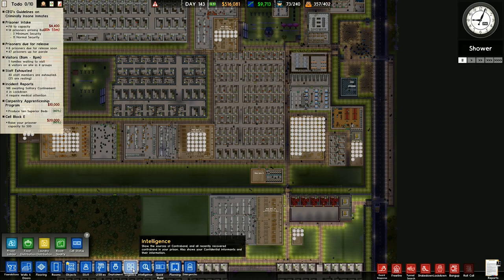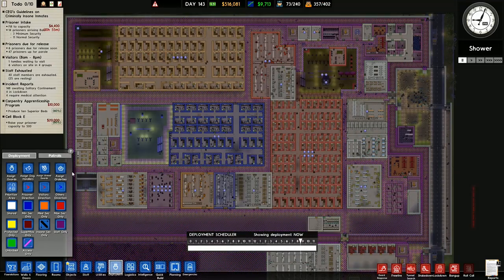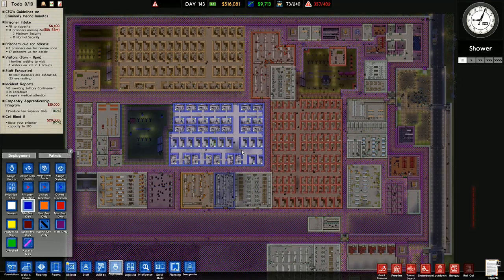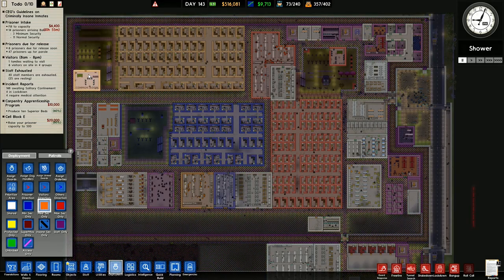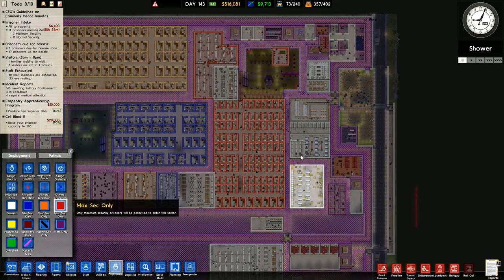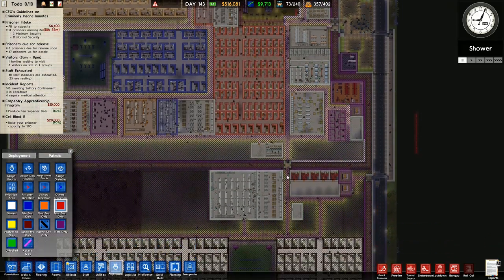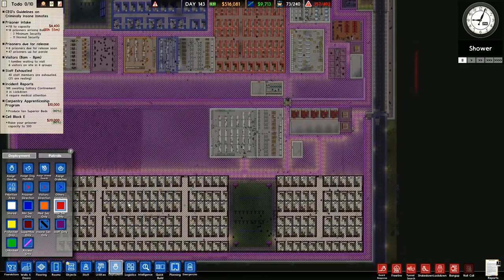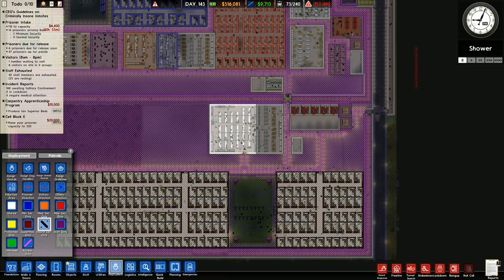Logistics — deployment. Minimum security only — that one, that lot. Medium security only — there. Then maximum security only — here, that canteen, and there. The other canteens are fine. Insane security only is down here — should probably set that as insane security only.